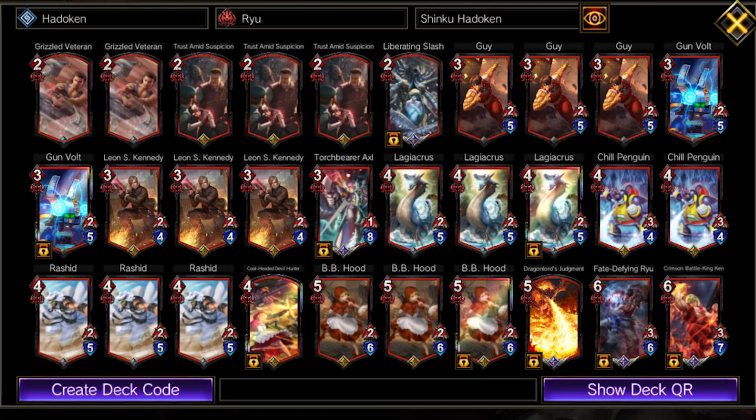Ryu is the best hero choice for Chill Penguin. Unfortunately, he doesn't fit very well with Common Jill or Rathalos decks.